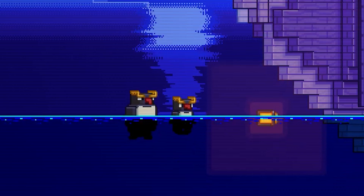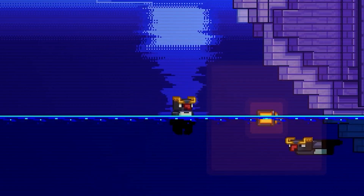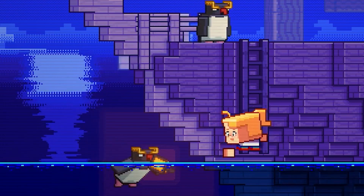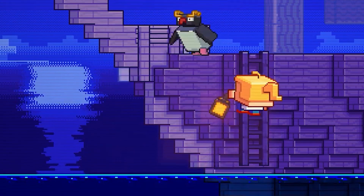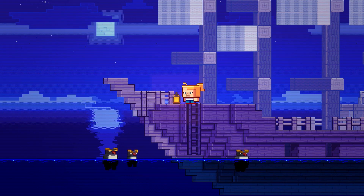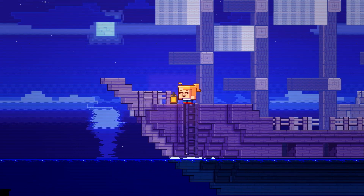This funny fellow can be found in the Stony Shores biome, and they are friendly towards players. They move slow on land, but much faster in water. They might even be able to retrieve items for you that you throw overboard, based on the video released by Mojang, but there was no mention of it in the notes. They did mention that penguins have a special skill of making boats travel faster.